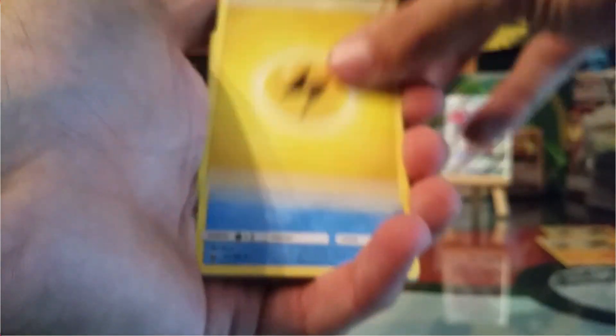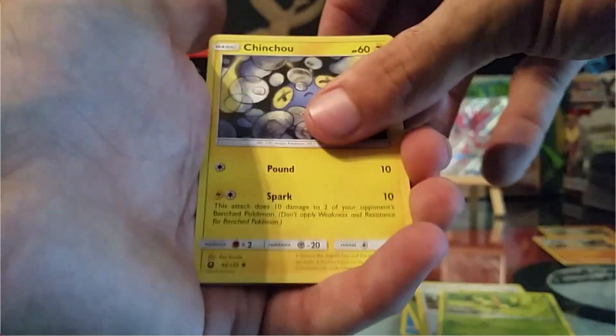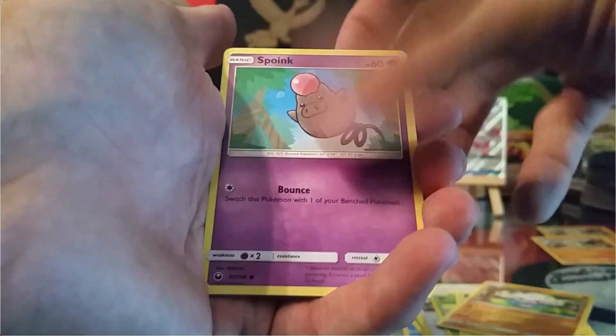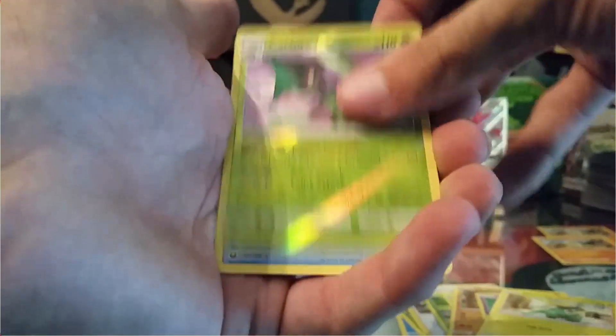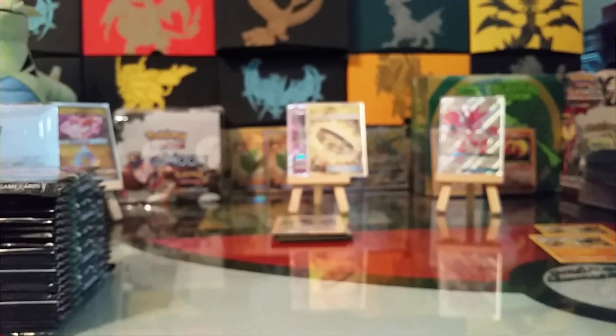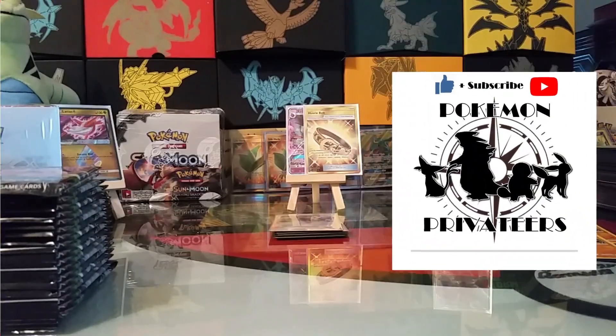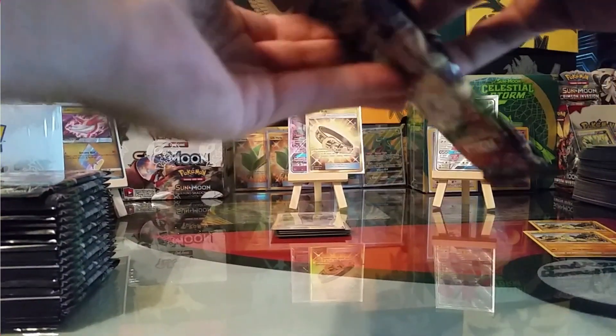So we have a Lightning Energy, Garbodor, Nuzleaf, TV Reporter, Bellsprout, Chinchao, Meditite, Spoink, Electric, Reverse Cacturne, and a non-holo rare Bowlord. Let's continue on to the second half.